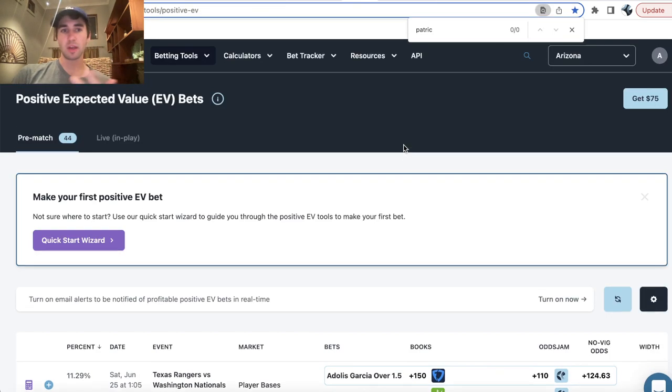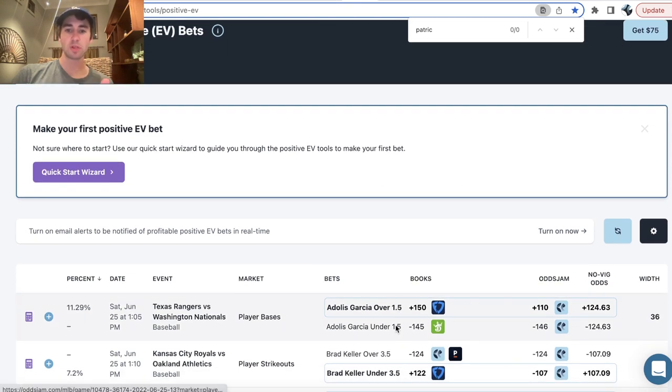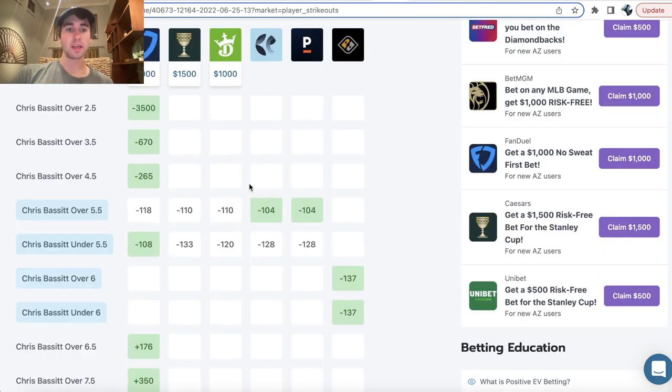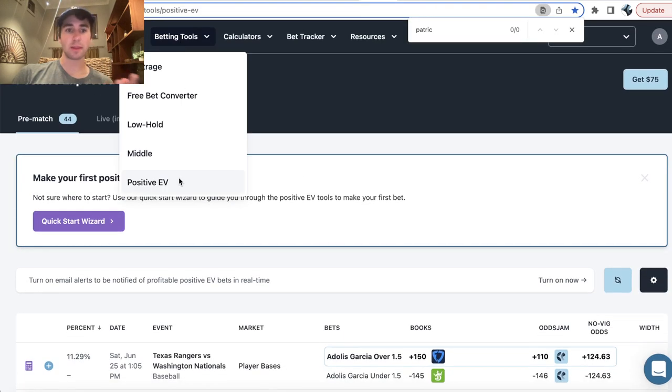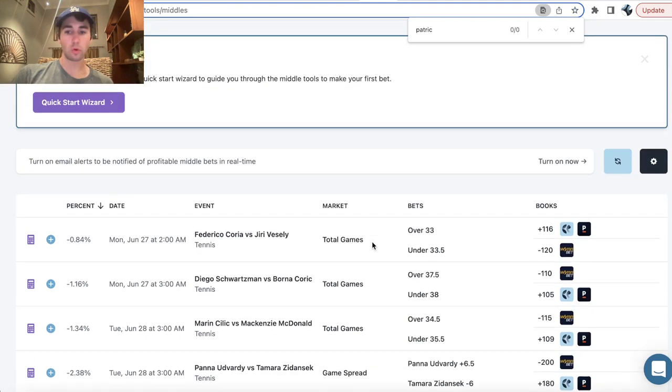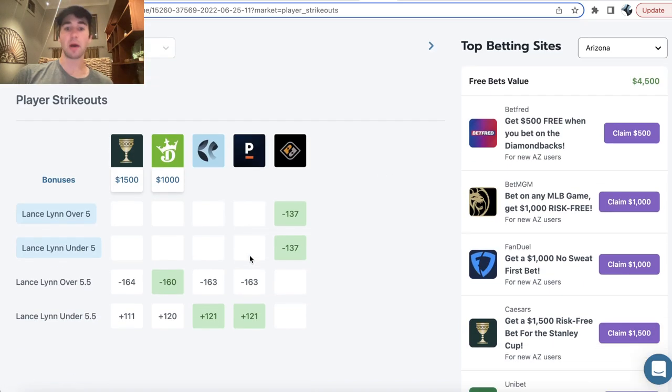The Positive EV page will show you line discrepancies where sportsbooks are setting the line at the same number. For Garcia, all the sportsbooks are setting the line at over/under 1.5 player bases. That's very different from the middle tool, because the middle tool shows you where sportsbooks aren't even setting the line at the same number — which you can see here.